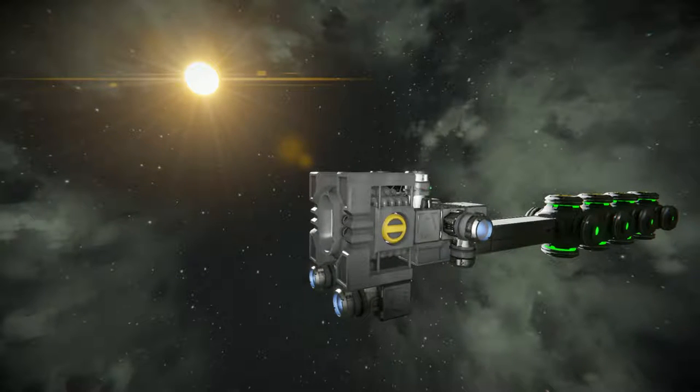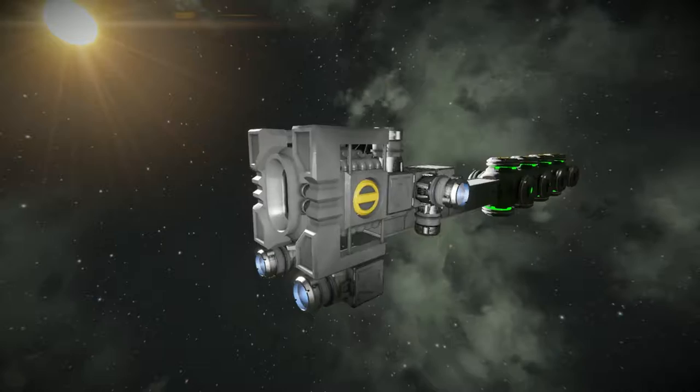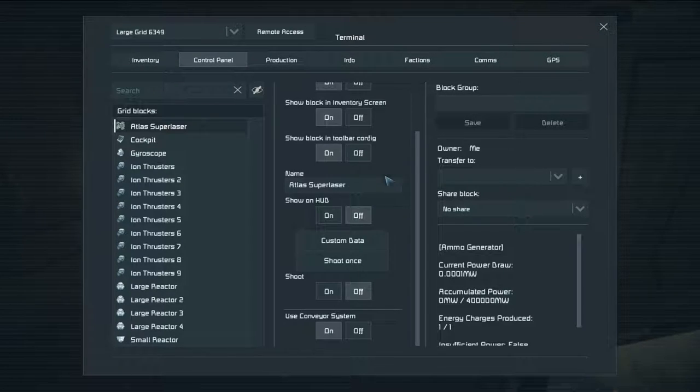So this is the Atlas Super Laser by WizardLizard — there will be a workshop link in the description below as always. Now this laser itself looks really cool and is really powerful. It can't be configured a lot — you can turn it off, do all your usual stuff, but you can't colour the actual laser itself or anything. It just remains the same as what it is when it comes straight out of the box.